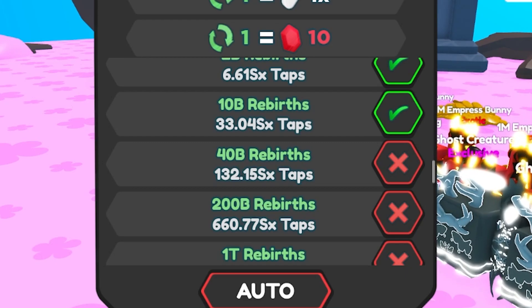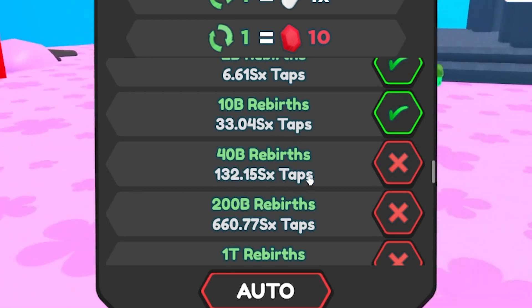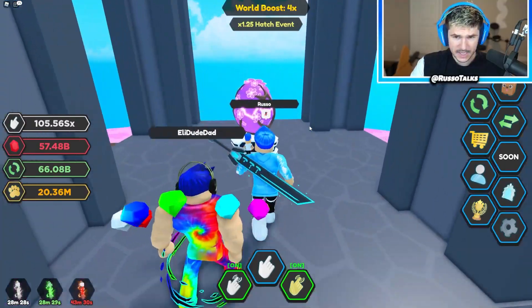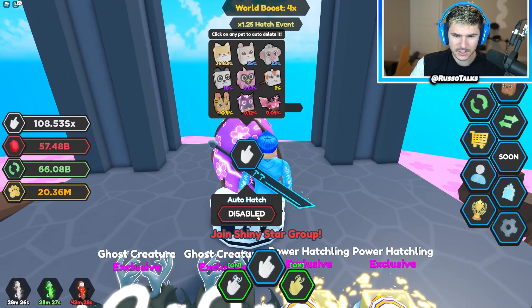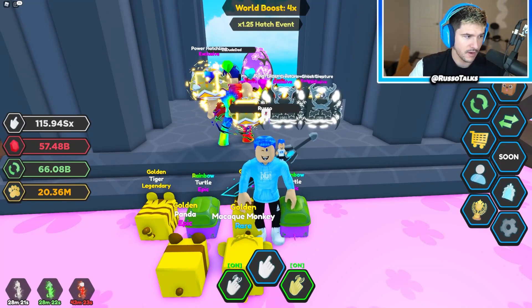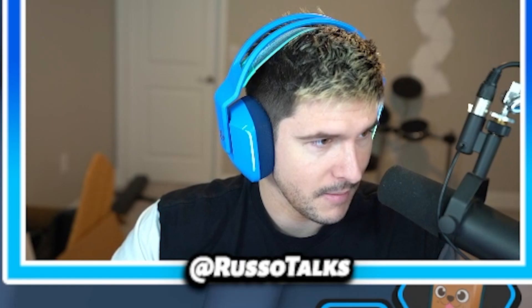I'm going to save up for the 40 billion rebirth because it'll basically more than double my rebirths. I need 132 SX and I'm about to hit that. So while we're doing that, let's start opening this egg — auto hatch. I really got to join the group. If you join the group you get free auto hatch. It's kind of worth it. I'm going to join it.